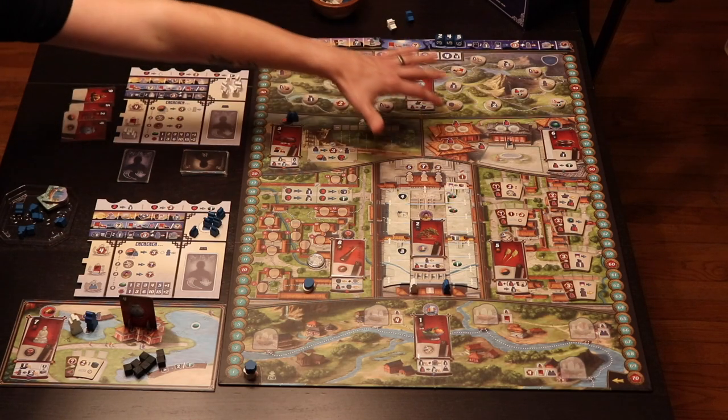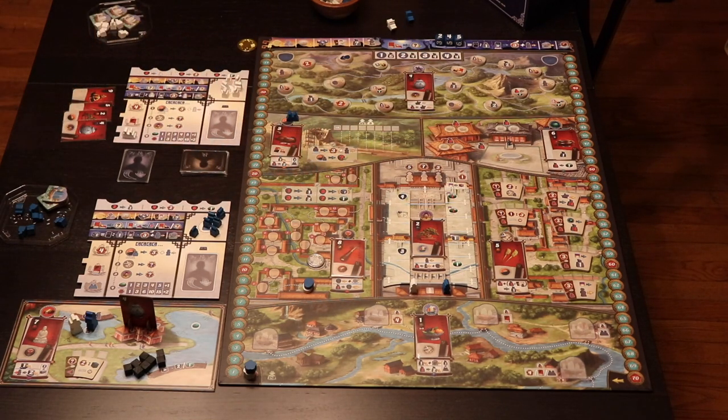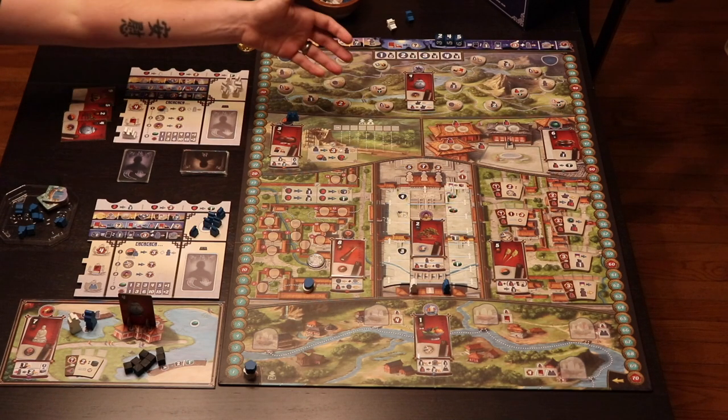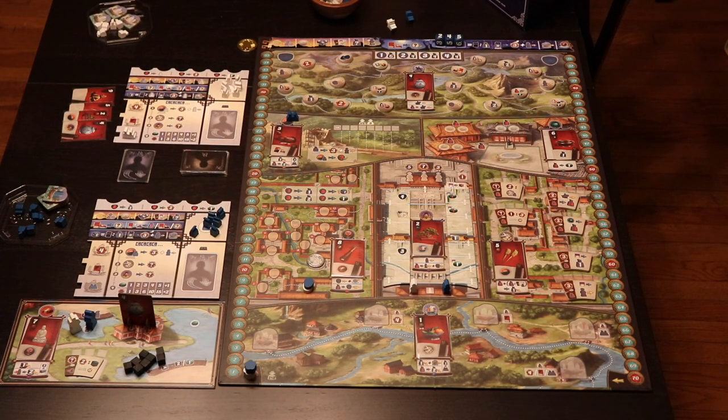The different sub-games that make up the map in front of you are all standard in the base game, with the exception of this one over here. This is called the Summer Palace, and this is one of the new modules from Panjoon I'm showing off today. I'm not going to go through the rules on each individual section — there are much better videos for that — but I do want to quickly introduce the two modules I'm playing with from Panjoon.